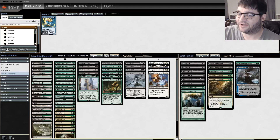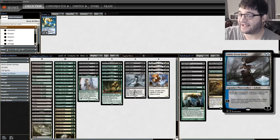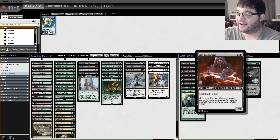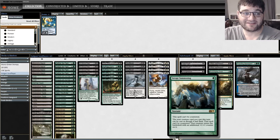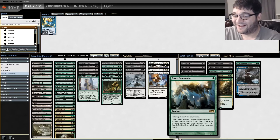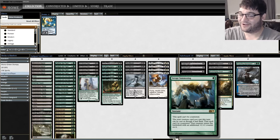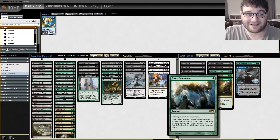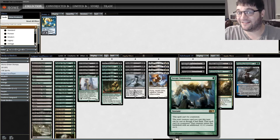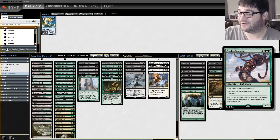Onto the sideboard, pretty much what you'd expect out of a black-green deck. We've got some Thoughtseizes, some Fatal Pushes, some Assassin's Trophies — all just generically good cards. Then we've got a couple silver bullets: Ashiok for the graveyard-searching decks, the Aetherborn gives deathtouch and lifelink and is also pretty good against red decks. Prowling Serpopard and Savage Summoning make sure your Soul Flayer is going to resolve. Savage Summoning lets you cast it as though it had flash and puts a +1/+1 counter on it when it comes into play — so you can end-of-turn Soul Flayer, uncounterable. Prowling Serpopard is a 4/3 on its own and says creature spells you control can't be countered.